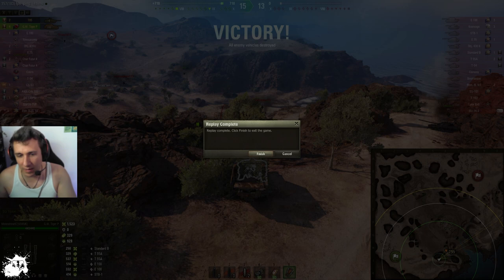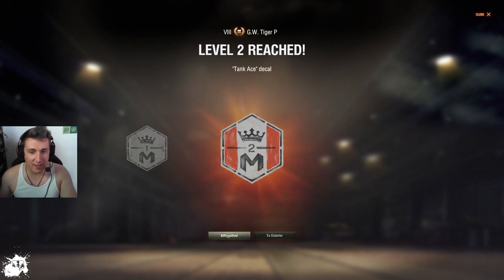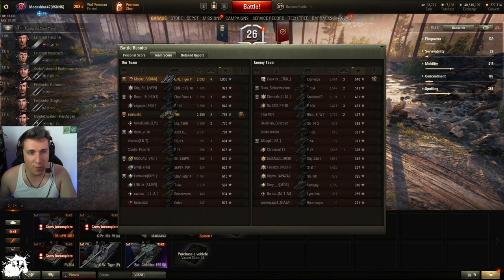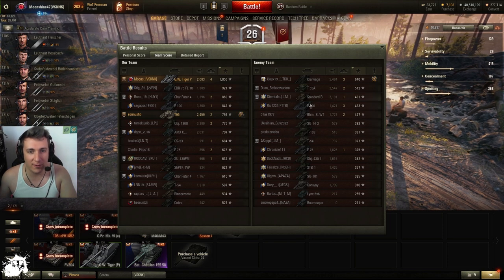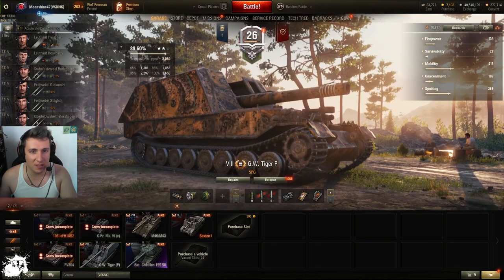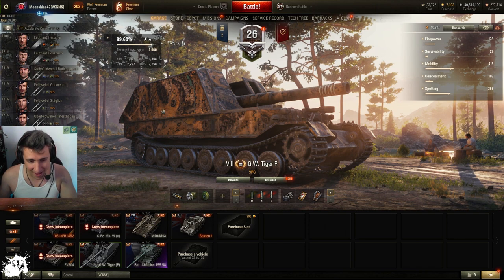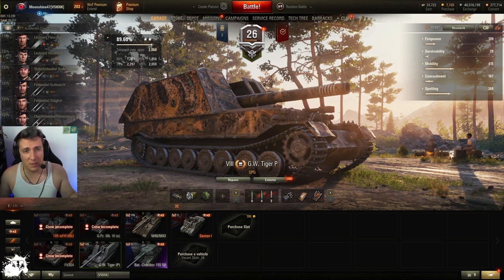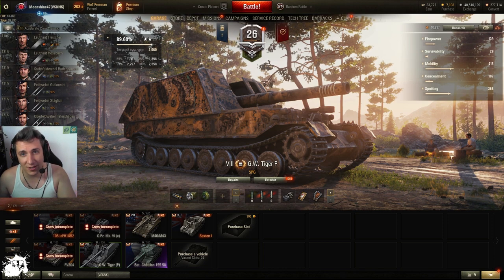Let's see the statistics — although they're not very impressive. 2K damage, about 1.2K assisted, some extra XP, finishing first, carrying the game. Nobody said thank you. By the way, I have some SPG missions I want to complete — not the easiest thing, but it is what it is. I'm glad you enjoyed this one. Please do leave a like and subscribe. SPGs are not bad, especially when you complete a mission to do extra stuff. Cheers, until the next one.